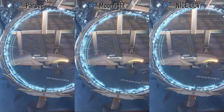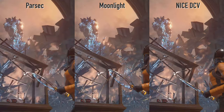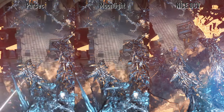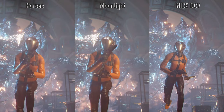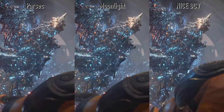Here we compare the three solutions at 4K — nothing to write home about from all three of them. If I had to pick the smoothest, it would be Parsec. If I had to pick the best-looking, it would be NICE DCV. And Moonlight seems to be a rather happy middle between the two.